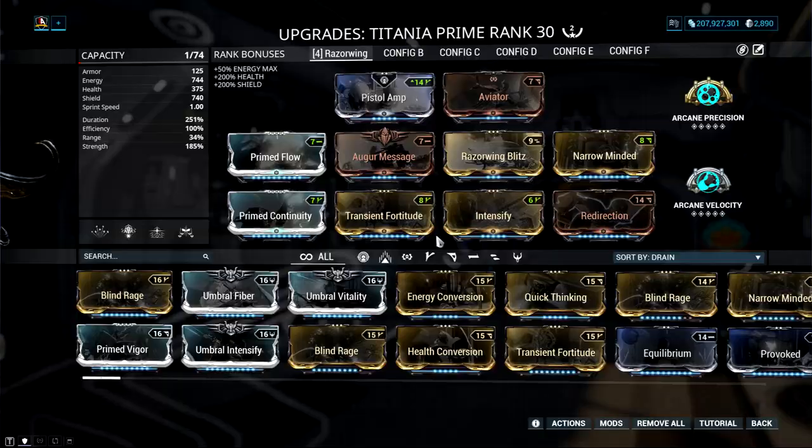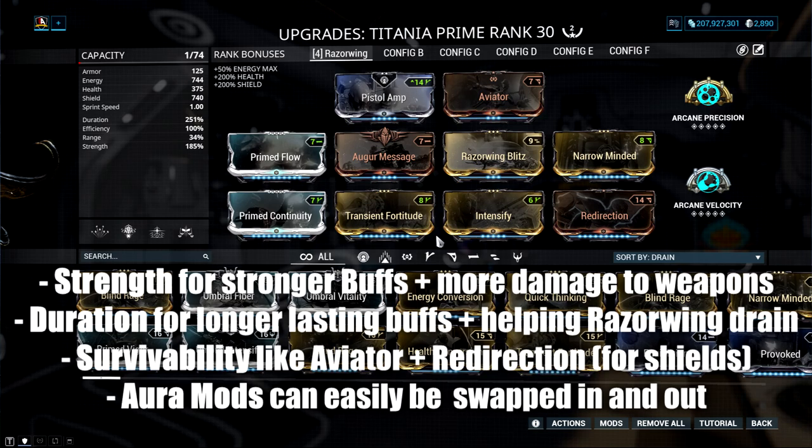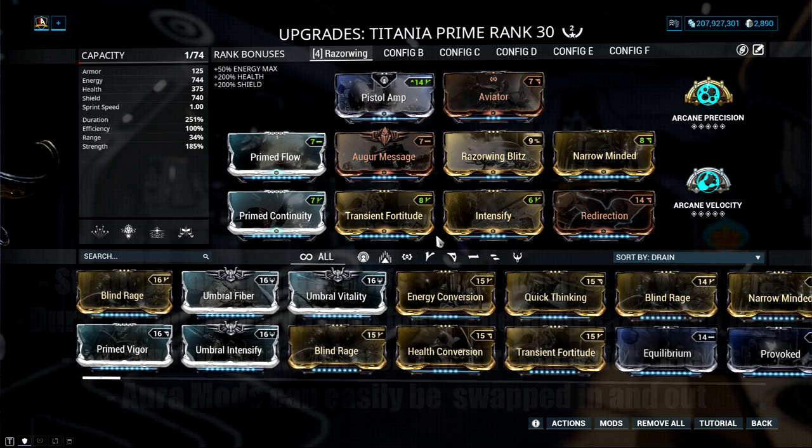To begin the build: focus on strength to get bigger buffs and more damage output for her exalted weapons, and pour attention into duration for longer-lasting buffs and to help her drain per second for Razorwing. For efficiency, I prefer to use Prime Flow combined with Energy Pads or the Zenurik Focus School. The aura mod can change, but I'm mostly focused on her exalted weapons, so Pistol Amp helps for overall damage. Aviator reduces all incoming damage by 40% whilst airborne, which combos well with all her passives for great survivability. For remaining survivability, I'm using Redirection to help with the shield gating meta — remember her passive and Spellbind to handle that sneaky Toxin bypass.